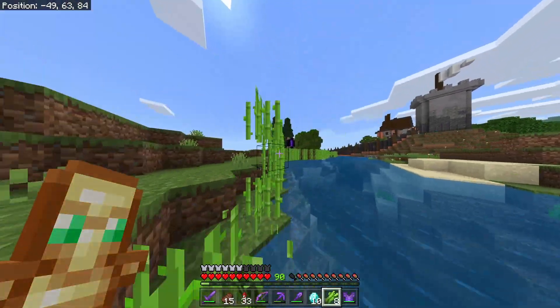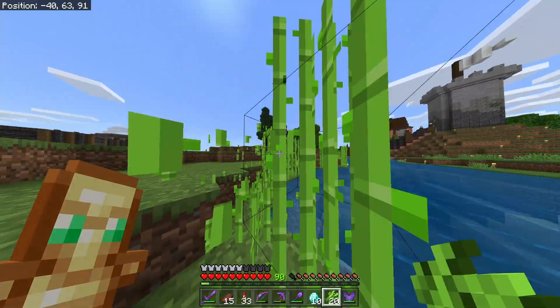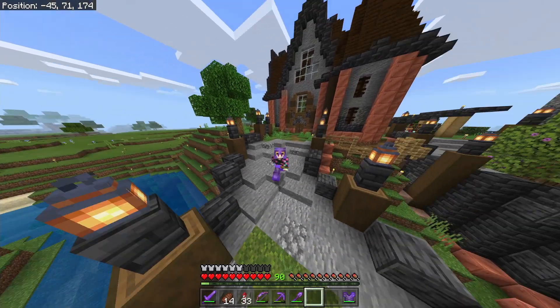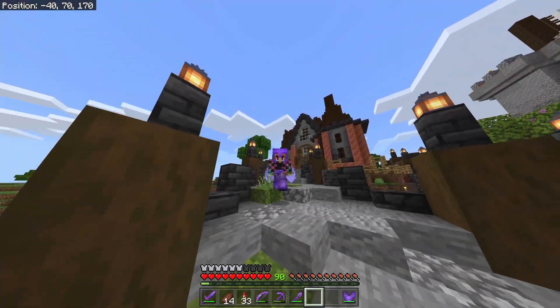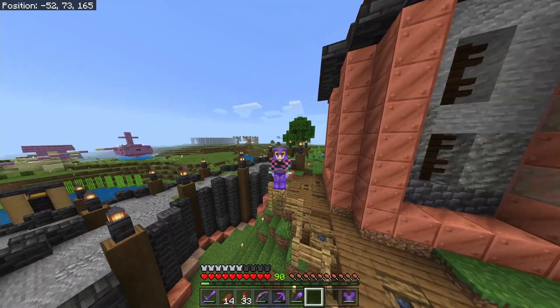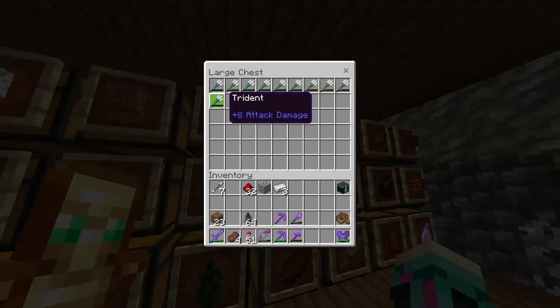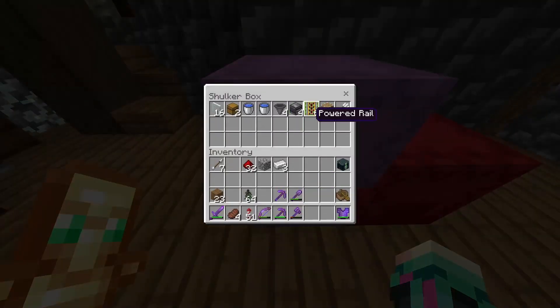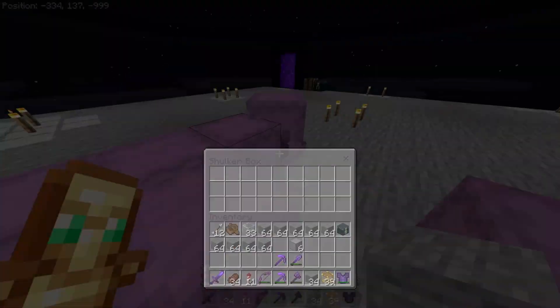Luckily I already have a lot of sugar cane to make the paper for fireworks, though I might need more. The main thing I need is gunpowder, because I have basically none of it, so I guess I need to make a creeper farm. If I grab this trident right here, I now have all of the resources for the creeper farm.